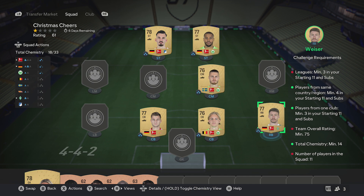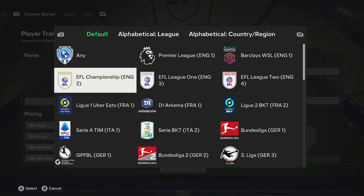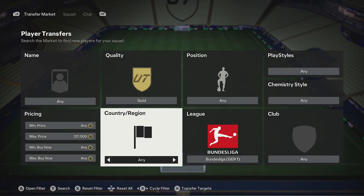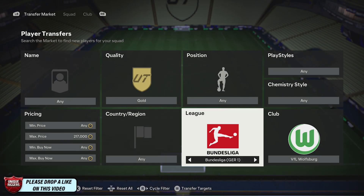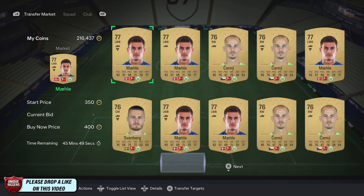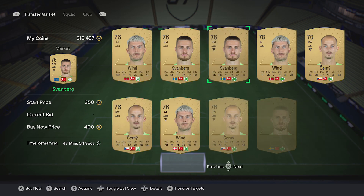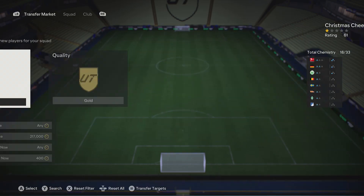So my cards just here are just examples. Jump to the market, filter gold for the league. I went Bundesliga — you can use a different league. For the club, Wolfsburg first up, and went and picked up three cards just here. Make sure one of the cards is Germany as well, so just pick up any three players for them and that will do the job for that part.